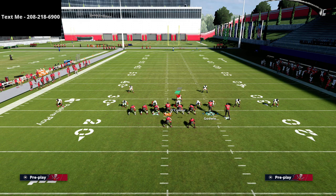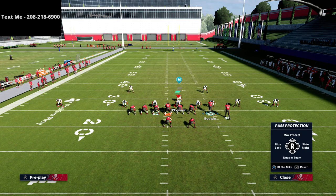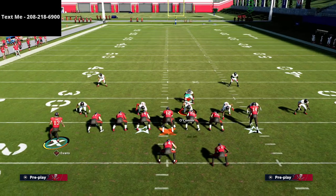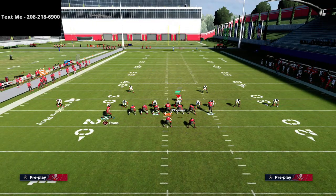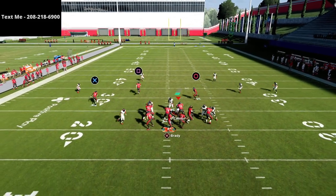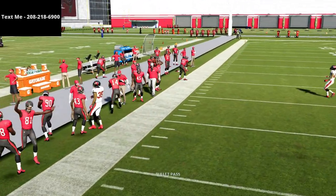We're going to drag the circle receiver across. Remember the rules for slide protection — we're going to slide to where the line shifts, we're going to ID the mike. I motioned the wrong guy there — you could run it like that if you wanted, but that's not what we want because we want to get away from the user. We want to get the user out of the middle of the field. They send heavy pressure and we pick it up easily, and we're still able to hit the outside corner route.